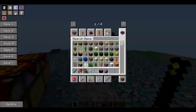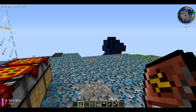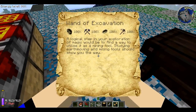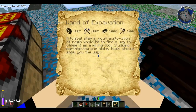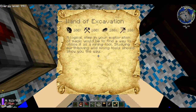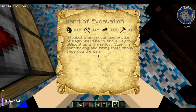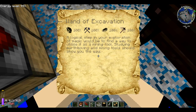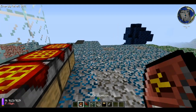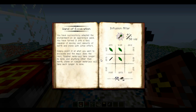The next thing is our actual wand of excavation. This is the green wand in the book that goes with earth. The aspects are: Saxum — stone — which you get from Flint; Metallum, which you can get from iron; and Precantatio, the magic aspect, which you can get from Greatwood. It says a logical step in your exploration of magic would be to find a way to utilize it as a mining tool.